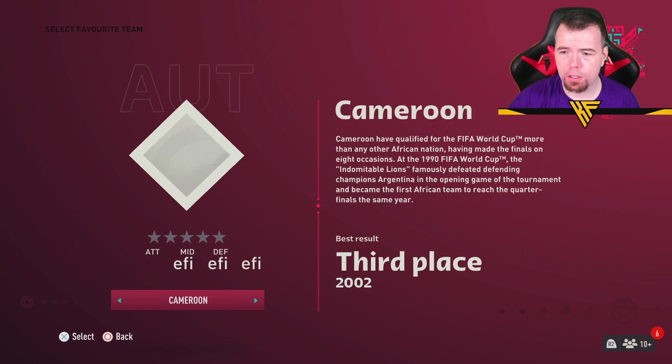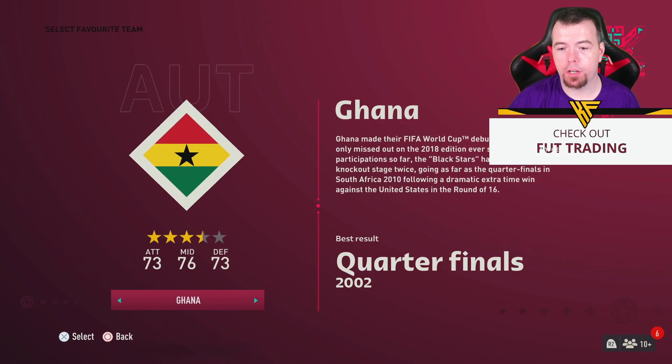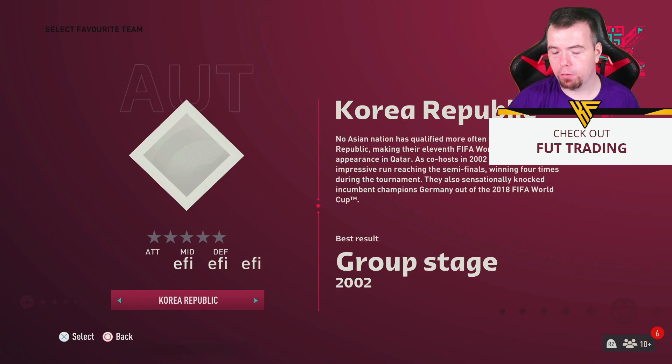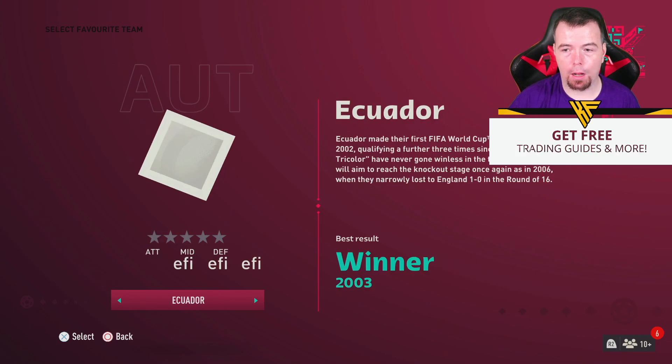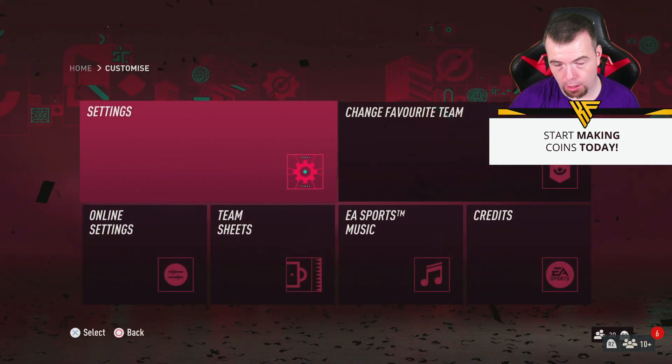Morocco's four, Croatia's four and a half, Brazil is only four and a half. Then Serbia, Switzerland, Cameroon, Portugal five star - that's really mad, 84 84 84, Ghana three and a half, Uruguay, Korea Republic, and then back to Qatar. Will it let me pick England? Yes!